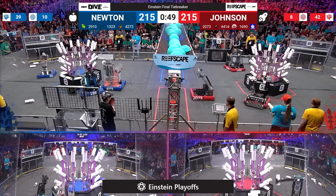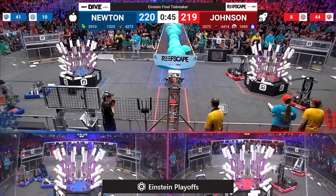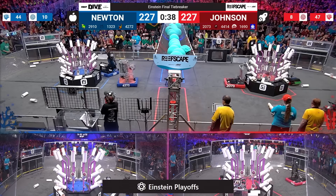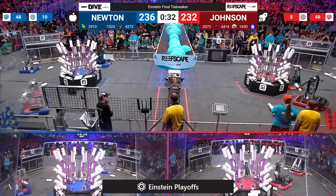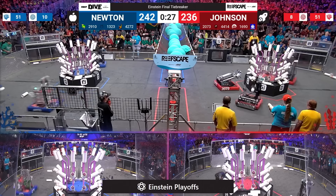Over on blue, they are trying to keep up with the pace that Johnson has set with the reef. But so far, Johnson has been able to have tighter cycle times on the red alliance's reef. All branches are filled except for three on level two. Over on the blue alliance, they're in a similar position. 40 seconds remaining, and these two alliances are neck and neck. The blue alliance was able to score more in the barge, but it's yet to be determined if they'll be able to keep up on the reef. 30 seconds remaining, Newton is up, but only barely.